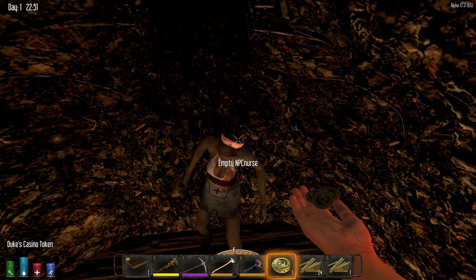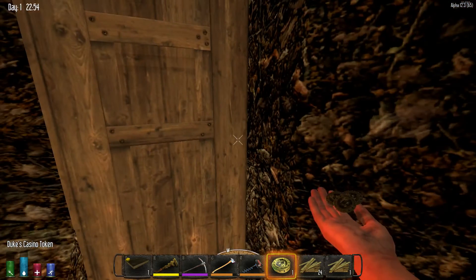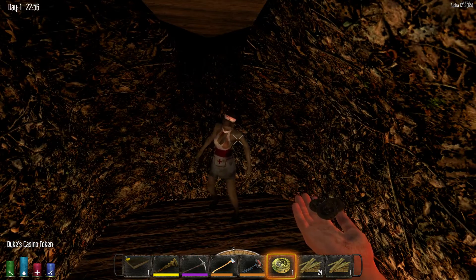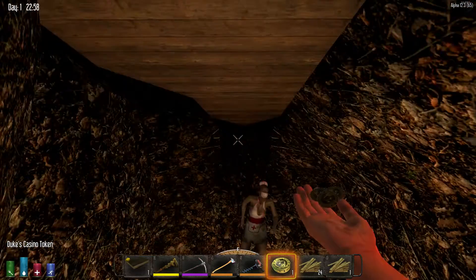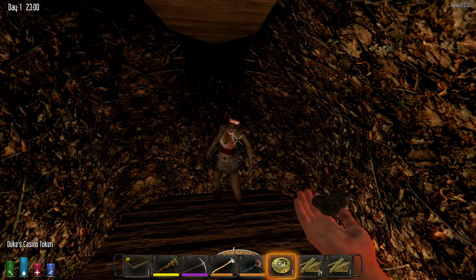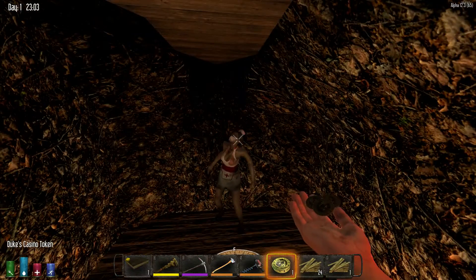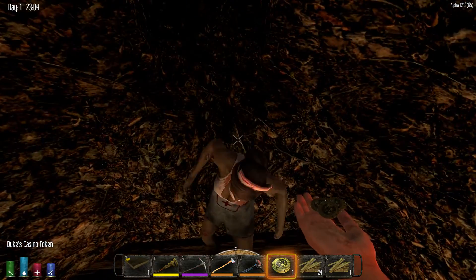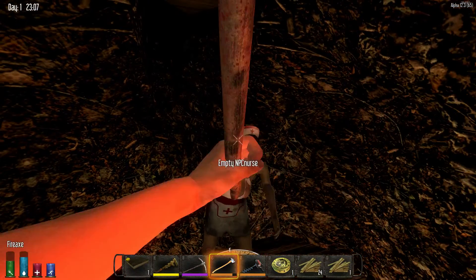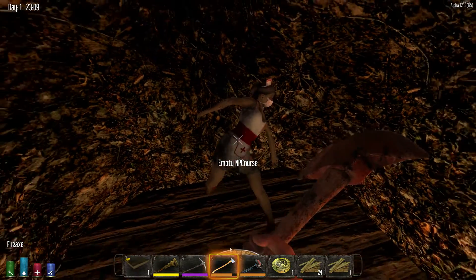I modded her in so she would spawn into a wasteland. I started out spawning her in at 0.1% — a decimal of a percent chance of spawning as a regular zombie entity. She spawned three times near this house, and I disabled the entities because she's a non-enemy entity. You can still kill her and she will still give you experience points, but she will remain empty, so there's no double looting.